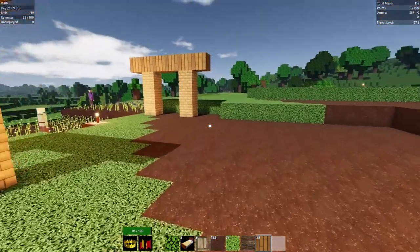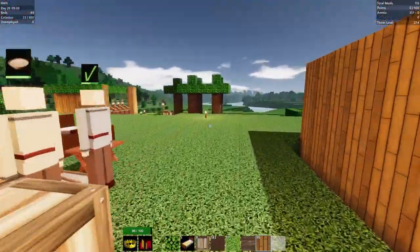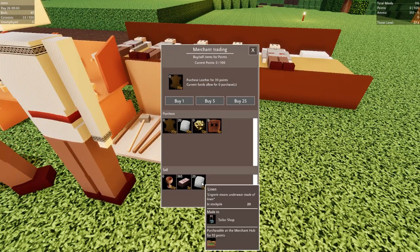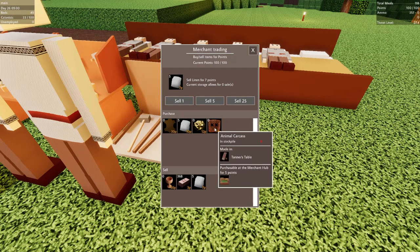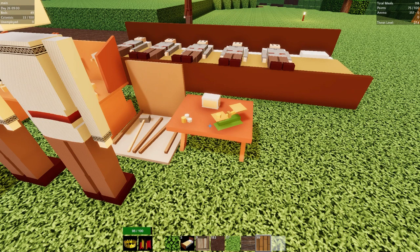Our tailors have been busy making linen, so let's go sell some of that. There we go, we got 100 points out of that. Now let's buy five of these for the tanner's booths, and then let's go back to science.